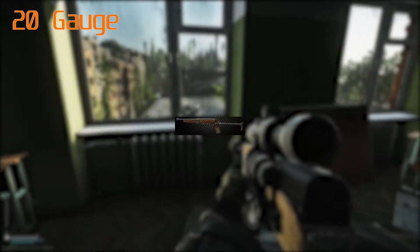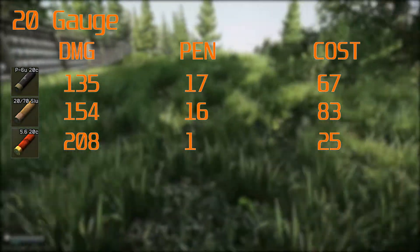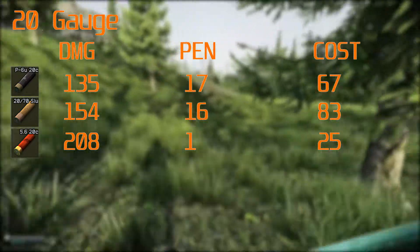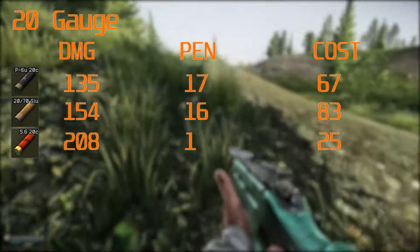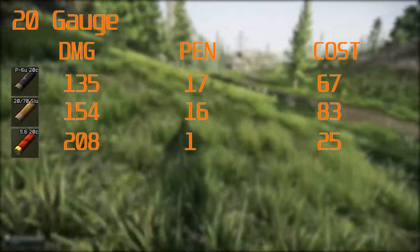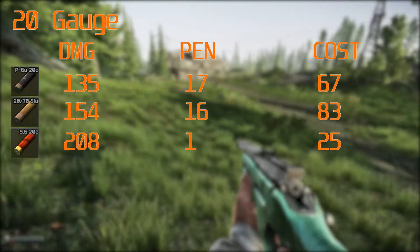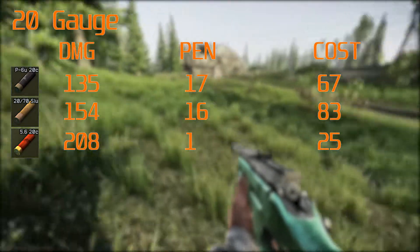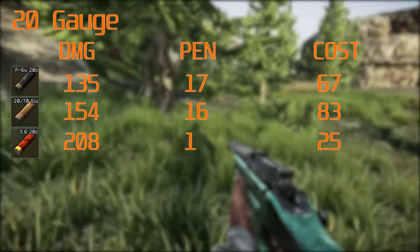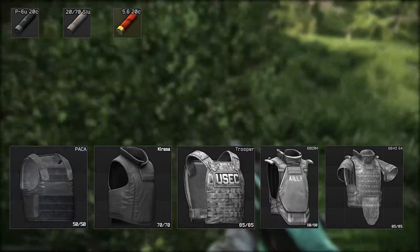Now we have the 20 gauge, fired by the best gun in the game — the TOS. There are only 3 rounds I'd consider viable for this, again going penetration or flesh damage. The thing with shotguns is they're a bit weird, because they fire that many pellets they shred armor really fast. According to NoFoodAfterMidnight's numbers, enough consecutive shots will damage the armor to the point where you can shoot through it. But I wouldn't advise taking a TOS against any armored opponents — that's just my personal experience.